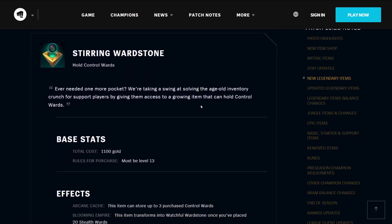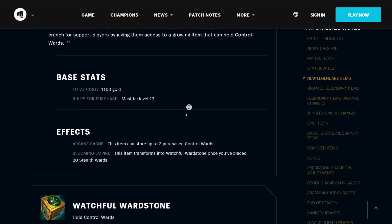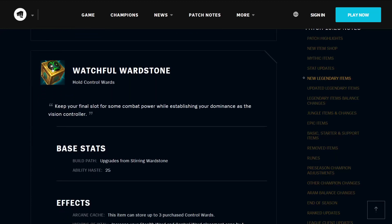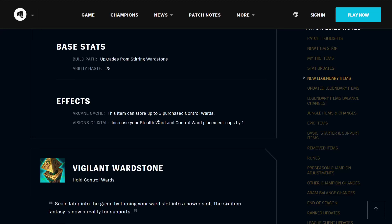The Stirring Ward Stone addresses the age-old inventory crunch for support players by giving them access to a growing item that can hold control wards. It costs 1100 gold, but you must be level 13 to purchase it. It can store up to 3 purchased control wards, and has an effect called Blooming Empire — this item will transform into Watchful Ward Stone once you have placed 20 stealth wards. The Watchful Ward Stone upgrades from the Stirring Ward Stone, gives you 25 ability haste, stores up to 3 control wards, and has Visions of Ishtal, which increases your stealth ward and control ward placement caps by 1.